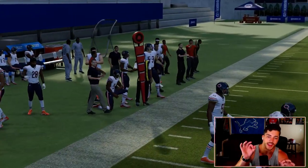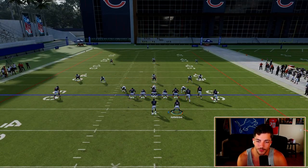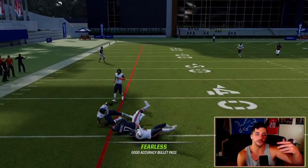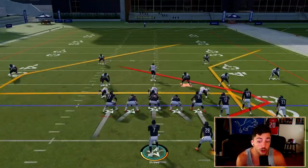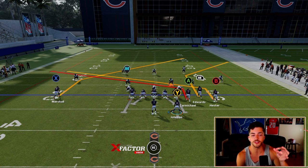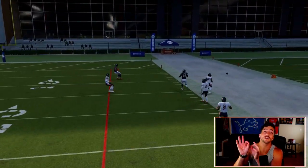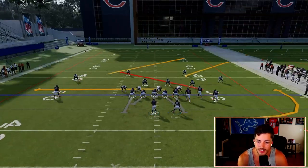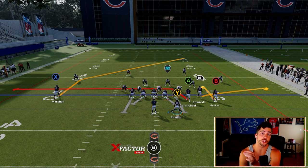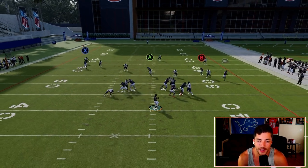A lot of people make a huge mistake running something like two slants on the right side — they pretty much occupy the exact same part of the field throughout the entire route. Not only that, they also get in the way of the post on the left side as it comes back across. For most of the play, two or even three receivers are within the same area of the field at all times. A better approach: attack the intermediate middle with X, the shallow middle with A, and the short seam with B. Watch the spacing — the routes are way more spread out.